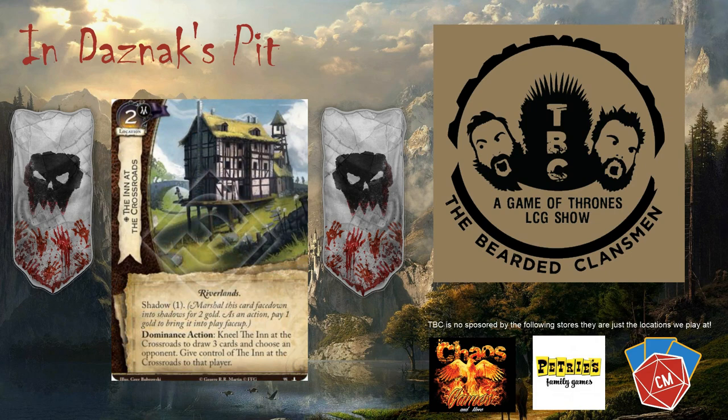The first neutral card is Inn at the Crossroads, a two-cost shadow location with the Riverlands trait, shadow one — totaling three gold to deploy. Dominance action: kneel the Inn at the Crossroads to draw three cards and choose an opponent — give control of the Inn to that player. The hosts note this could be particularly chaotic in melee formats.